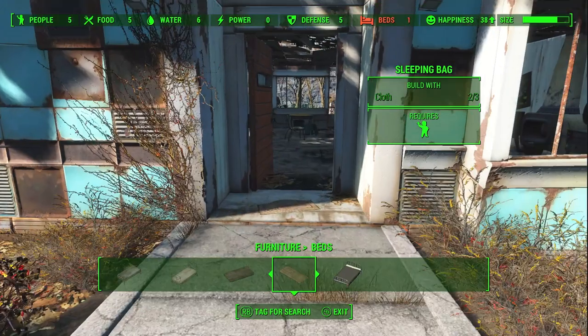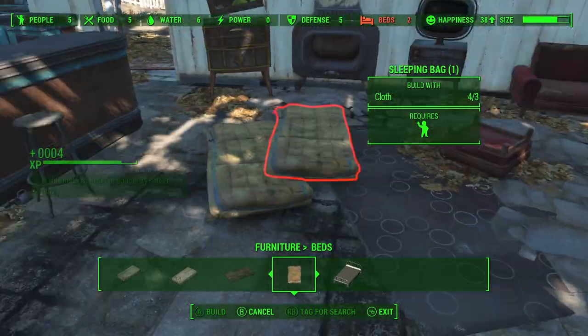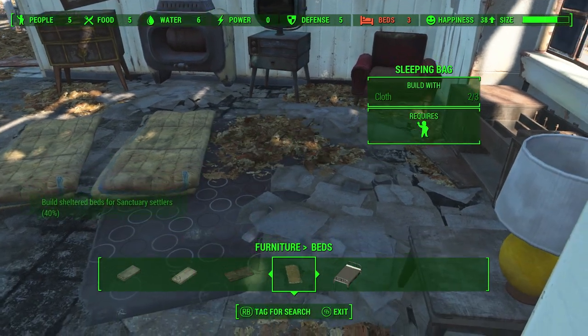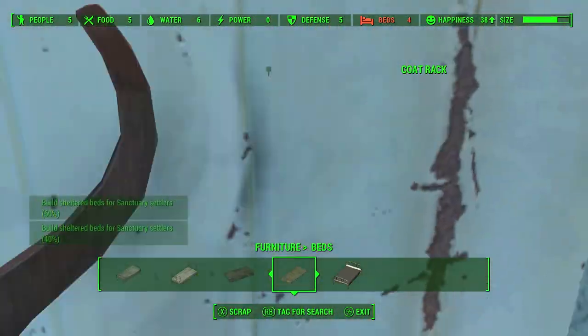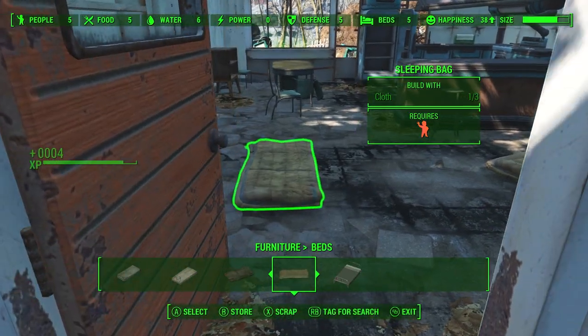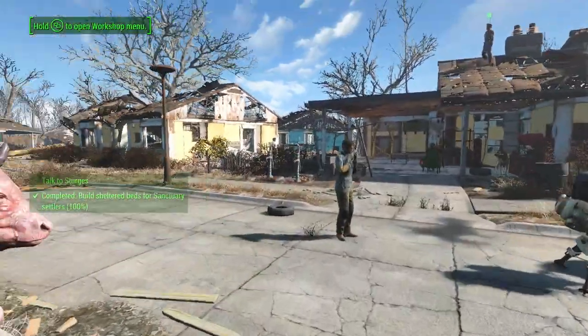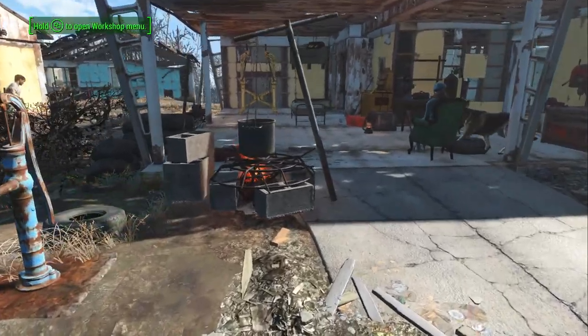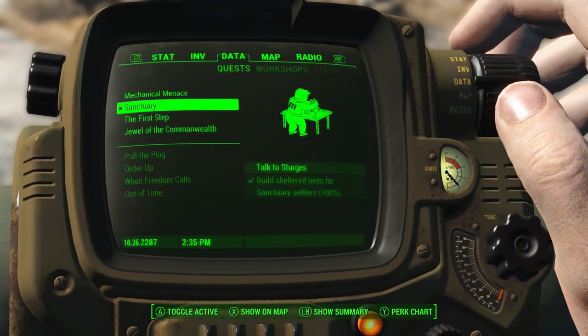You just build whatever kind of beds you want. That should be cloth. So we'll make their beds out of rugs. That should be almost enough. Okay, cool. That's enough. That's why I put down two pumps earlier - because that's enough water. What else do we need? Talk to Sturgis.